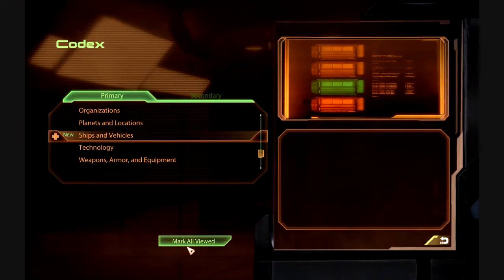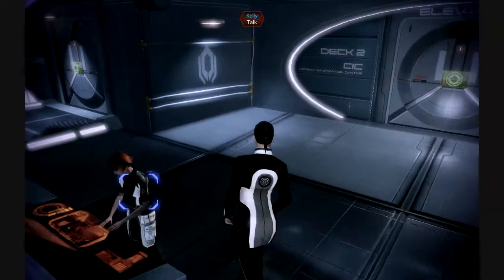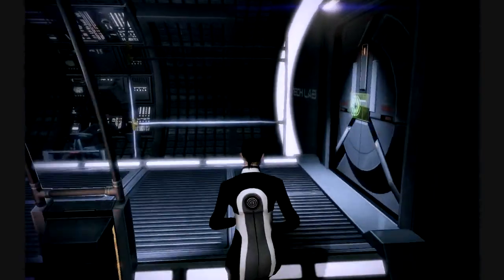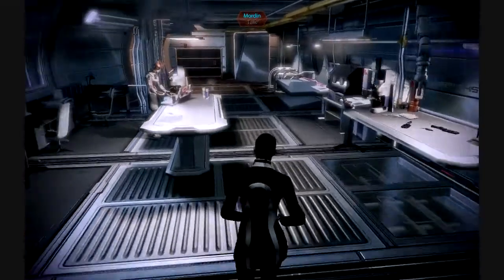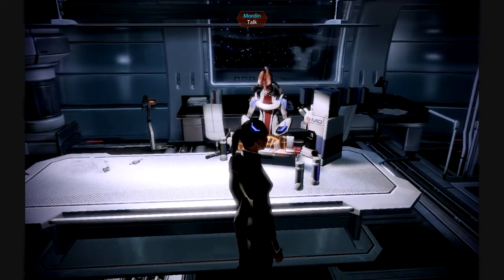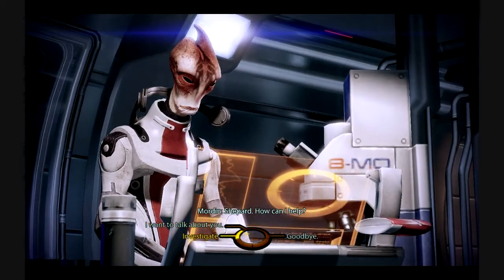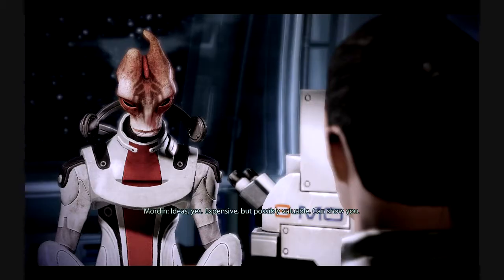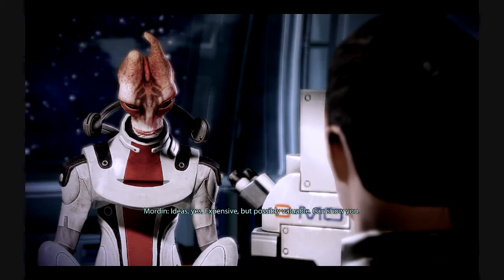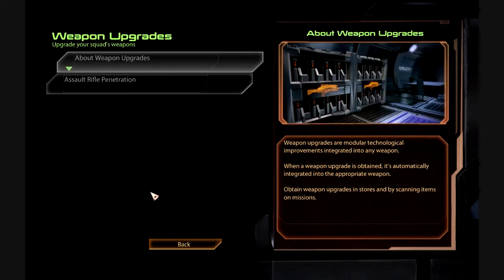I never thought about doing this — you can go to every party member and talk to them. 'Shepherd, how can I help?' Go to upgrades. 'Any ideas on other ways to prepare for the Collectors?' 'Ideas? Yes, expensive but possibly valuable. Can show you.' All right, so that means we get a bunch of upgrades. Awesome.